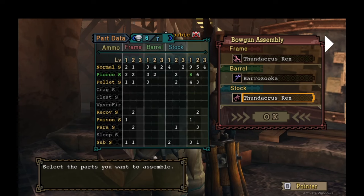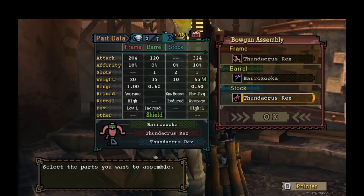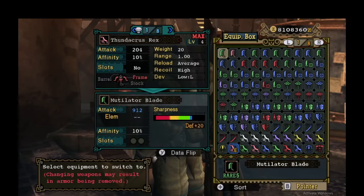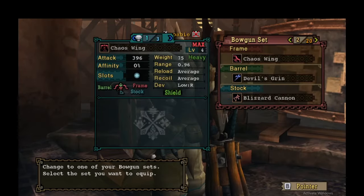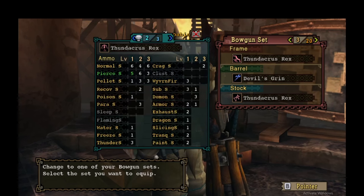This gun loads eight, six — without Pierce S all up. With it, it would load eight, eight. That's a fantastic clip — eight, eight shots in the mag, really excellent. It has a shorter range than Devil's Grin, so you're going to have to be closer than normal. Devil's Grin with a 0.8 range is the kind of sweet spot.